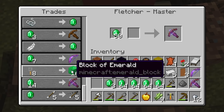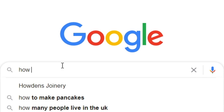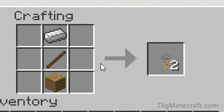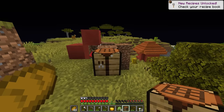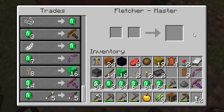Oh my goodness, we can get weakness. We can get 16 blocks of emeralds. Wait a second — how to craft trip wire in Minecraft. Oh, that's so easy! Oh my goodness, we already have five iron as well. So like that — oh my, how many does it make? We have 10. And for eight, we can get a block of emeralds. Oh my goodness. So how many emeralds do we have? Oh wow.